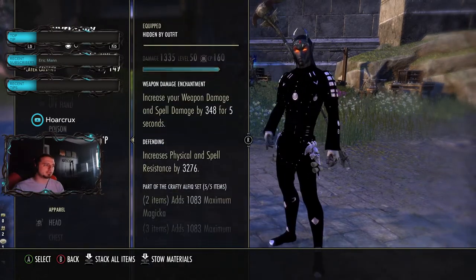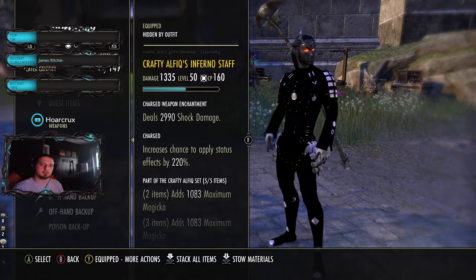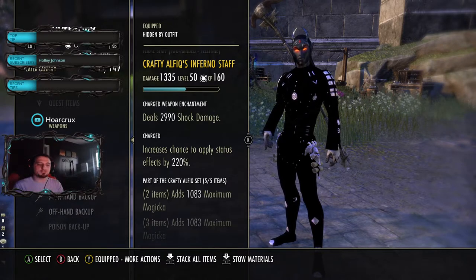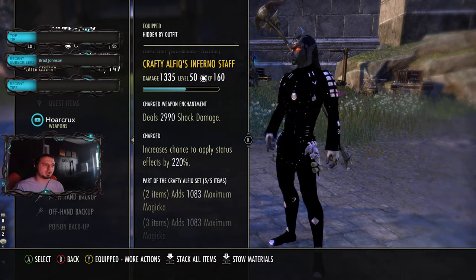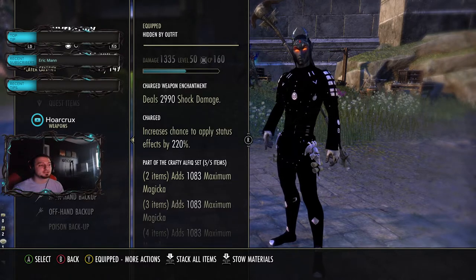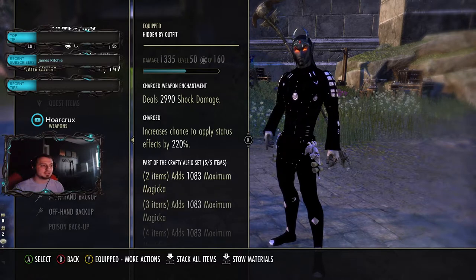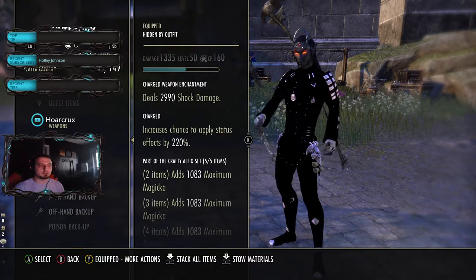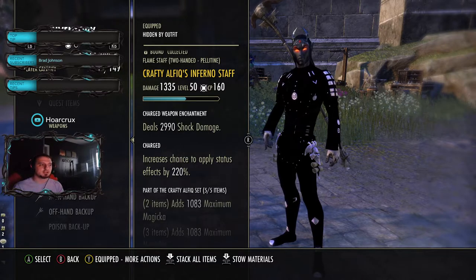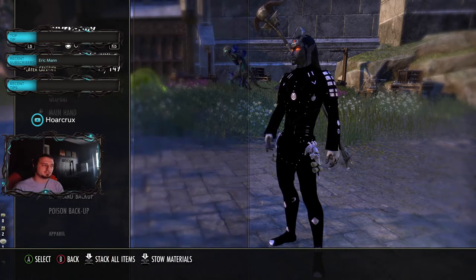With those formalities out of the way, we'll get into the sets I'm running. Right now I'm running five-piece Crafty - this is on both bars. I have all jewelry as Crafty as well as the weapon, because it makes sense in my head to have it that way. I have a shock damage enchant on this. The reason I have shock damage is because I'm stuck in my old ways - I really like Charged. It's super underrated. Even with the burning status effect, the Combustion passive is pretty much unchanged. This gives you a lot of sustain and goes under the radar. Whoever I'm focusing is concussed, so they're taking increased damage any time I'm auto attacking them and the status effect is up. Crafty just gives you a shitload of maximum magicka.